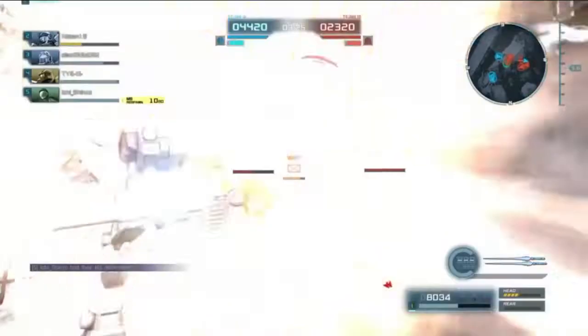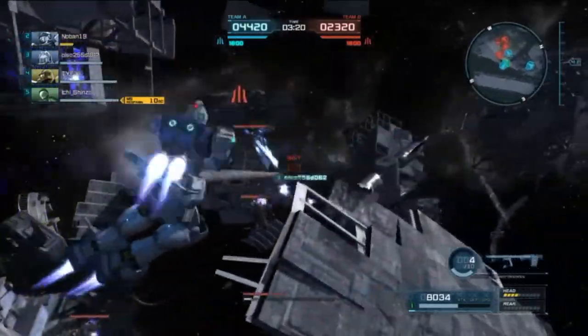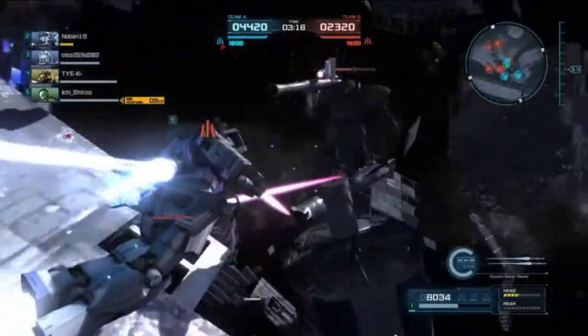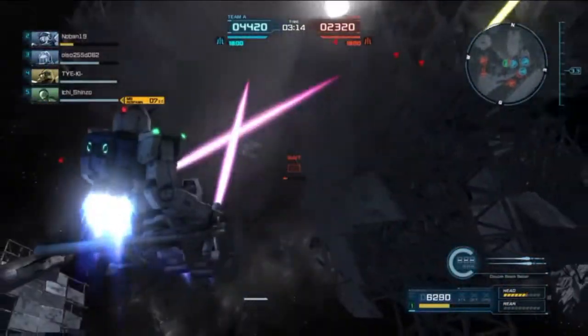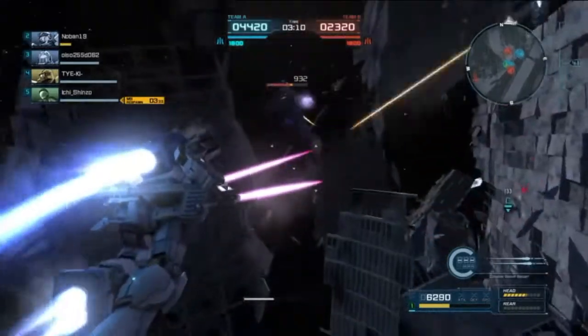He fed me that bazooka round right into my face and he missed his downswing. I'm kind of happy the Aksaku doesn't have the Federation downswing, because he would've hit me with the downswing if it was. But considering it shares the goof melee pattern, he missed.